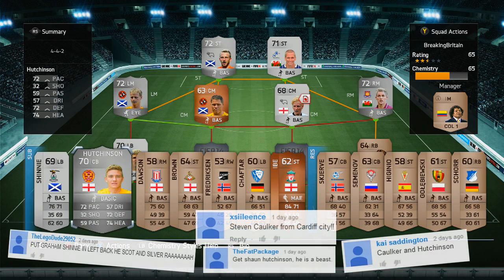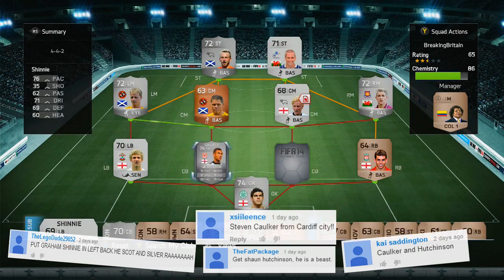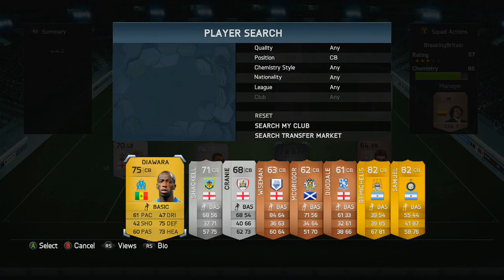As you can see, we've got Shinny and Hutchinson as a left back and a centre back - they are subs. We're going to use them whenever we need a little bit of fitness with Corker and Shaw. The reason I put them in is because I saw a couple of comments saying you should get Hutchinson and Shinny, so I decided to go ahead and get them.